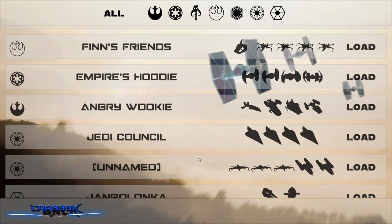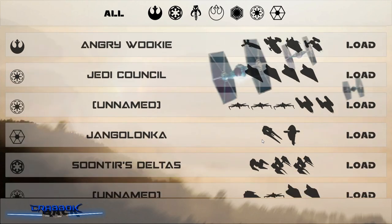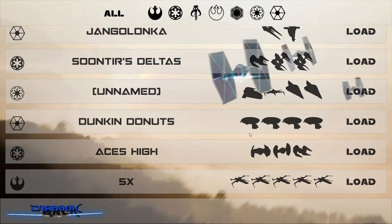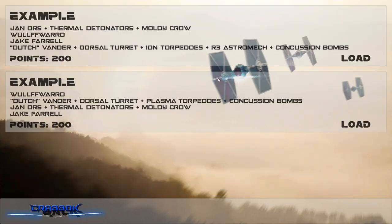If you guys are new here, the giveaway for the $25 Amazon gift card is still going on — we've got about another week for this. Let's look at the Angry Wookie list. We've got Wolf Uro, Dutch, Jan Ores, and Jake Farrell — both lists are 200 points. Wolf Uro can perform a primary attack, and if you're damaged you get to roll an additional die — that's nasty. Jan has Thermal Detonators, Jake Farrell has no upgrades, and then there's Dutch.